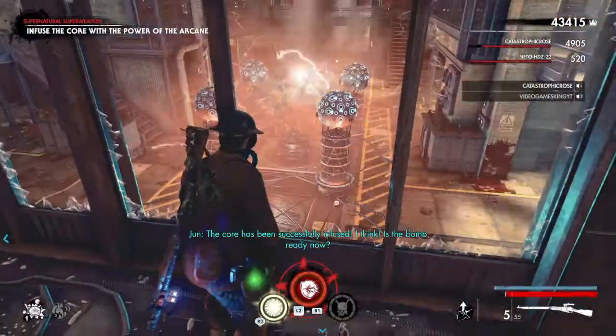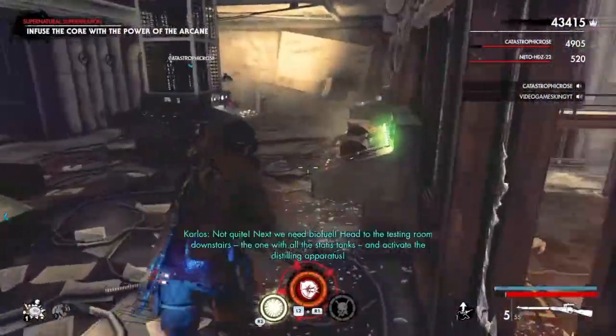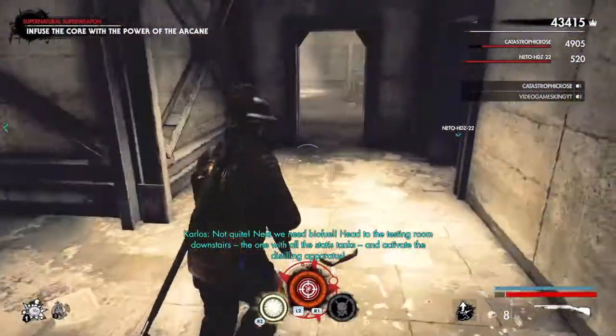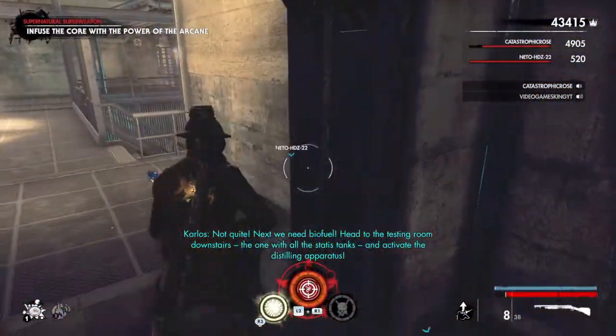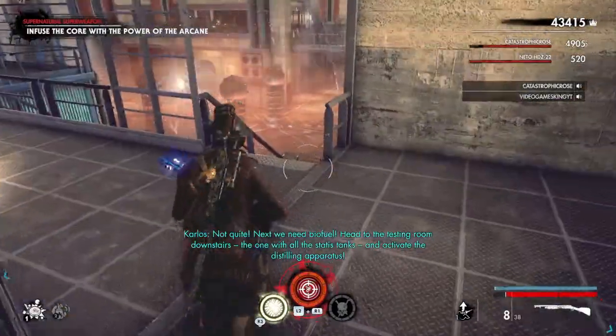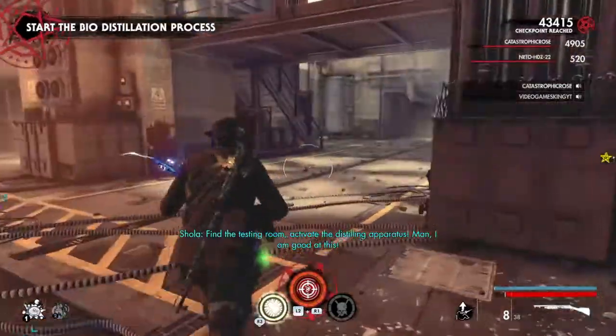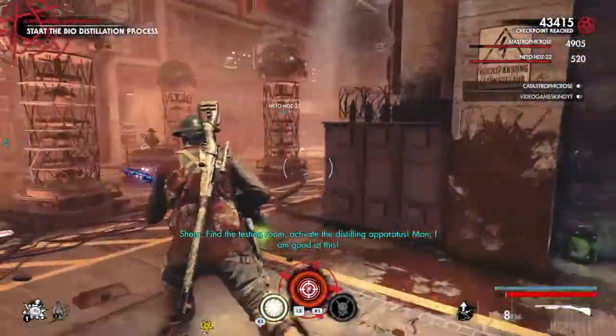Is the bomb ready now? Not quite. Next, we need biofuel. Head to the testing room downstairs, the one with all the stasis tanks, and activate the distilling apparatus. By the testing lab, activate the distilling apparatus. Man, I'm good at this!